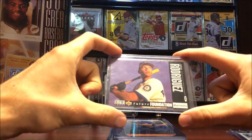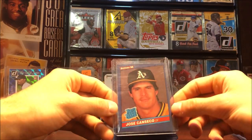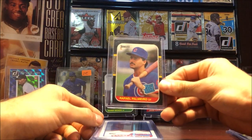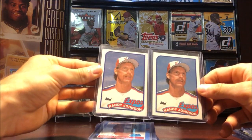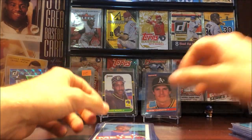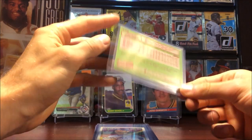And of course Rafi again — here it is, the more notable 86 Donruss rookie of Canseco. This is a card I've always wanted, so very cool to finally get it. And of course another Rafael Palmeiro rookie. A couple Randy Johnson rookies from 89 Topps — one of my favorite pitchers of all time, the Big Unit. Another Alomar rookie. Doc Gooden 85 Topps rookie — this was the hot card in 1985, everyone wanted the Doc Gooden rookie card.